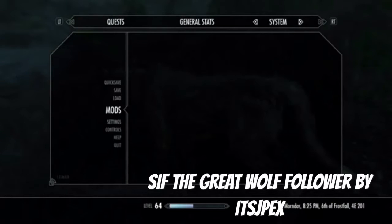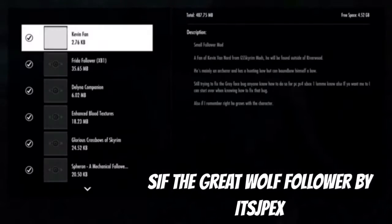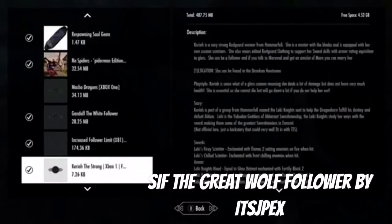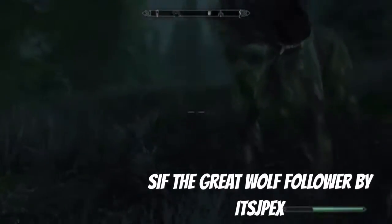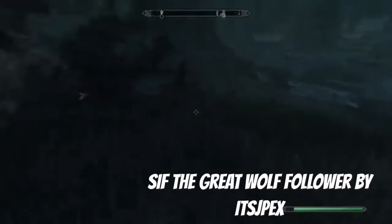Now we have another companion mod — an animal companion mod. We haven't done one of those in a while. So Sif the Great Wolf follower — it's a simple wolf companion mod intended for personal use. Sif can be found across the river running through Riverwood, just by a fallen tree. He's around the size he was in the Dark Souls DLC. Let's take a look at him — he looks good.